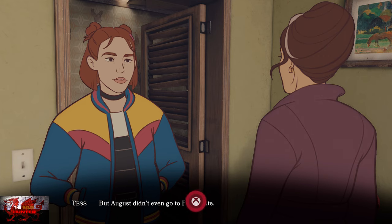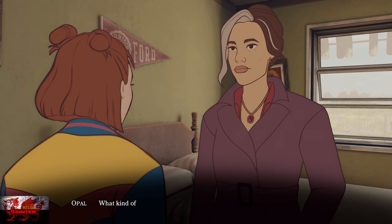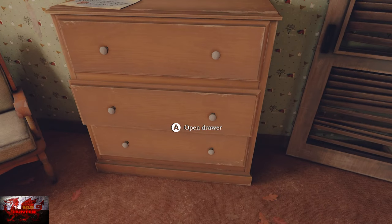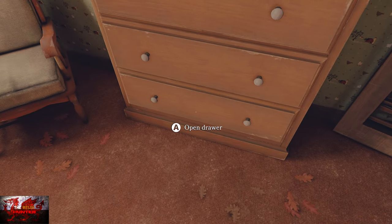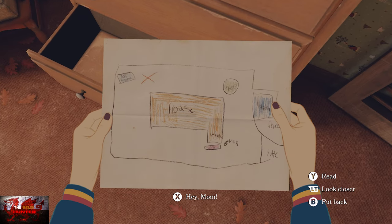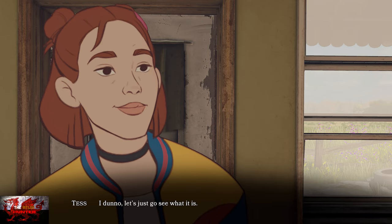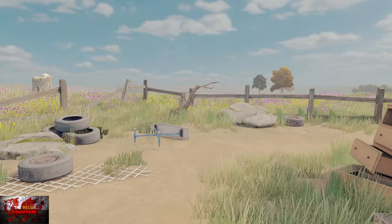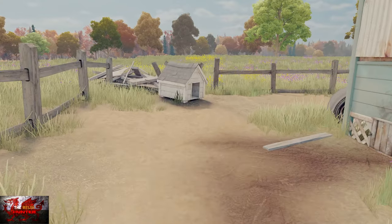Head left into the next room to find Auntie August's childhood friend. Dialogue choices don't matter. Interact with the second drawer, close it, open the bottom one, and then interact with the map. Then head straight outside, take a right, and interact with the right-hand side of the doghouse where it says 'dig up here' — interact with the items underground to get the next achievement.